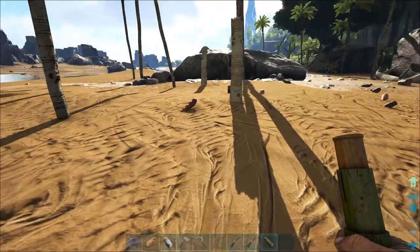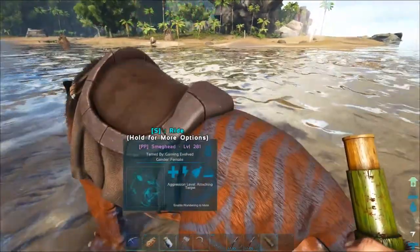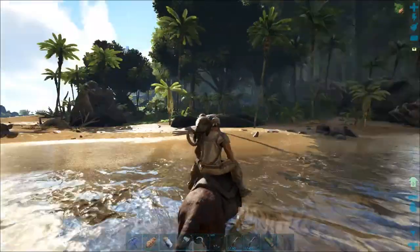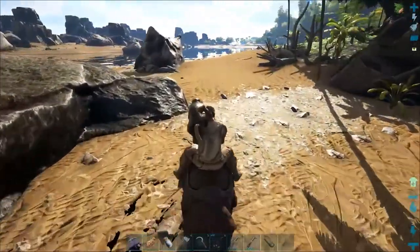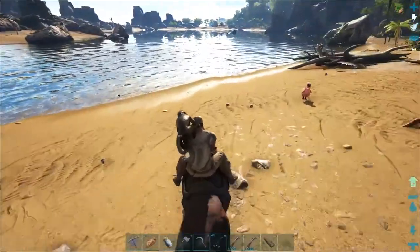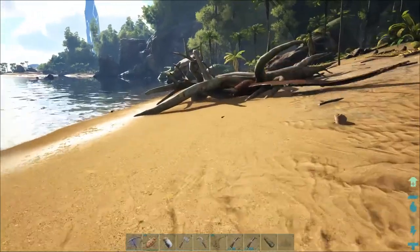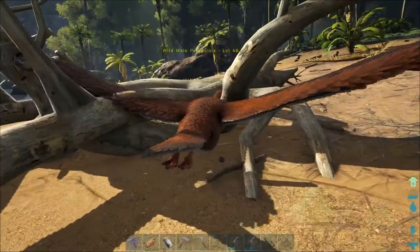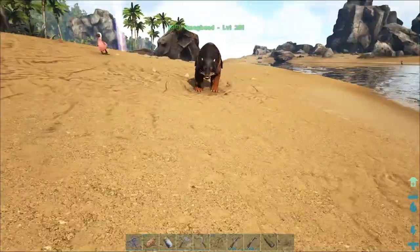Let's set up a taming pen over here. I think it should be pretty easy. A 156 and 120 — they're both pretty good. Either one will do fine. The 156 we're gonna have to spend all of our narcotics on. Are you okay? Are you alright? You gonna make it? I don't think he's gonna make it.